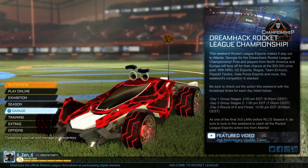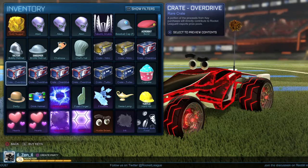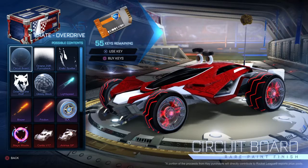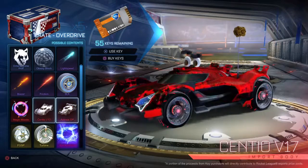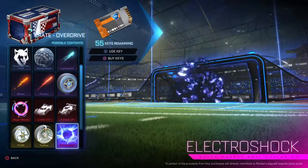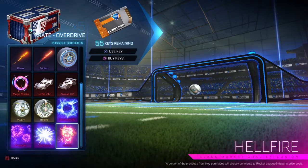What is up Zen Nation, it is the Zen Master coming at you with a new video. We are going to be opening up five overdrive crates today. I was thinking about doing ten but ten keys is like a heat wave right now. These fidget spinner turbine wheels are going for about a key and the two cars are about two keys, but what we're really after is the gold explosions — the Electric Shock, Hellfire, Sub-Zero, and Fireworks. If we get one of those I will freak out.